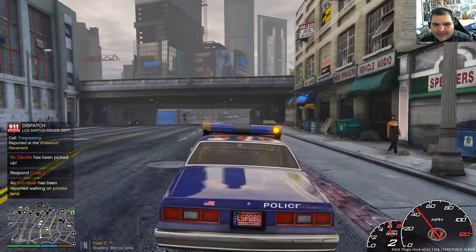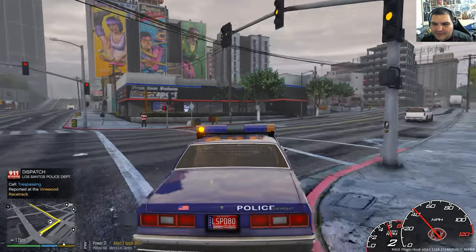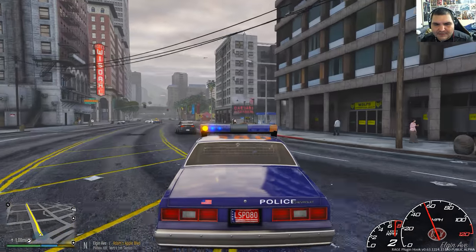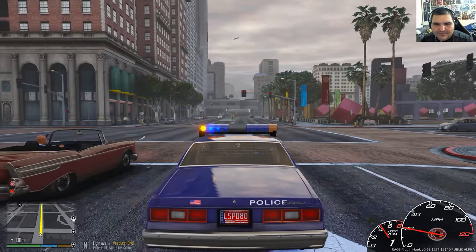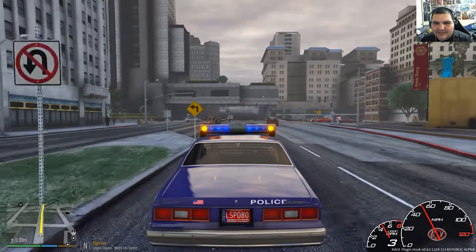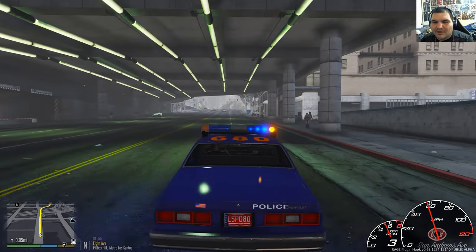I've got a suspicious person here, so we're gonna answer that code 3. People, move out of our way. Slowing down for the red light — make sure we don't get in an accident. Don't want to drive too reckless.